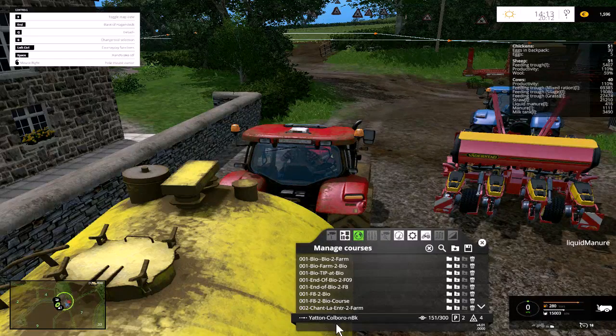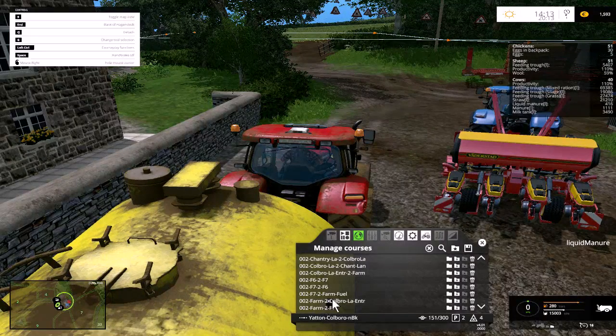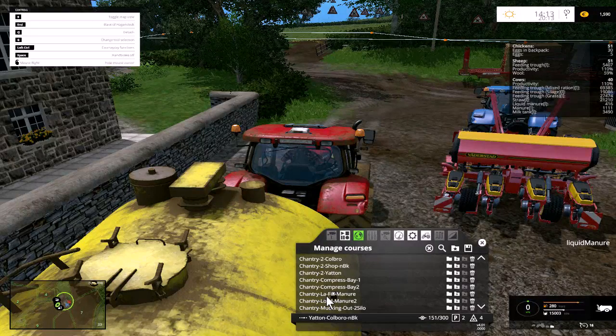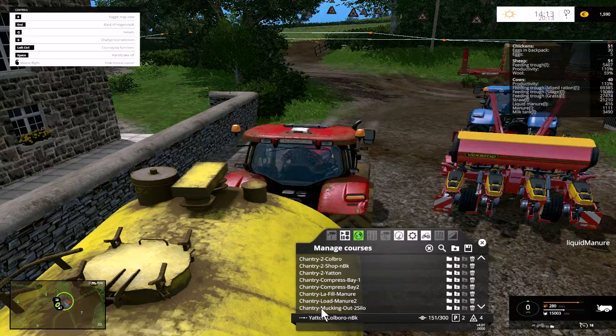This one incidentally is called Yatton Colborough Park and back. So we want Colborough Park to Chantry — so it's Chantry Lane to Colborough Lane, that's the headland of the farm. Farm to Colborough entrance, typical bay to Chantry, to Chantry, Chantry to Yatton, Yatton to shop, Chantry mucking out silo.